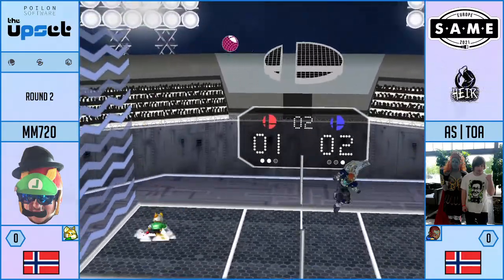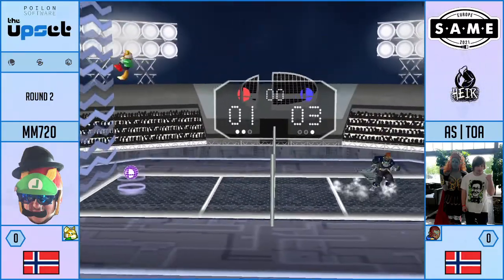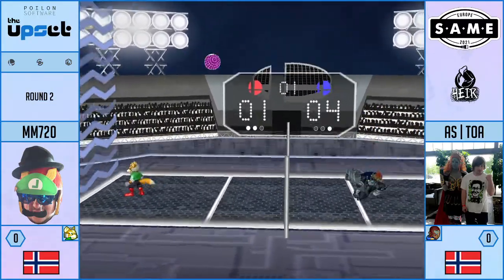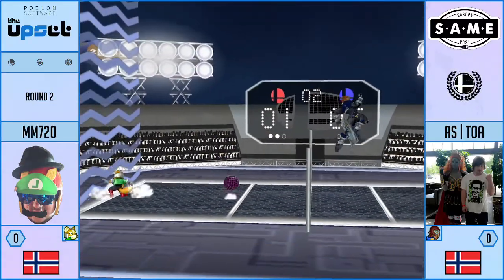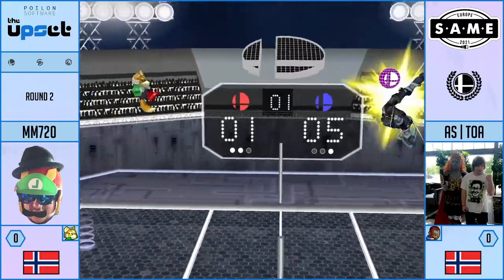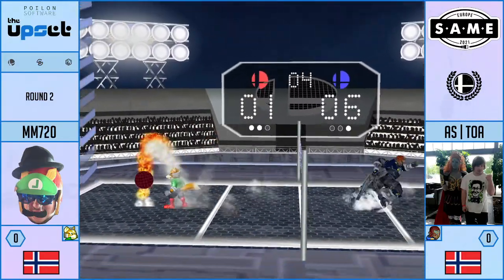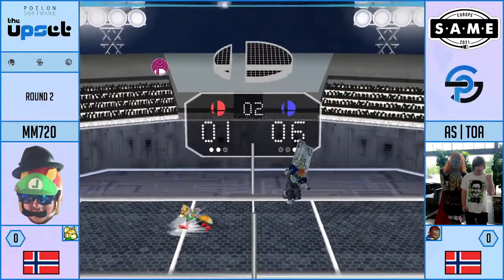The number at the very top is actually the counter for how many exchanges they've done. That was not in the vanilla version — they added it at some point. And it's best of five now. There are already two points for Fox, for MM720.